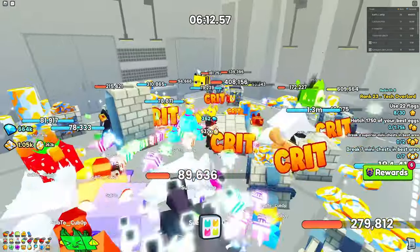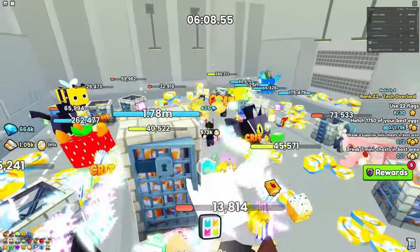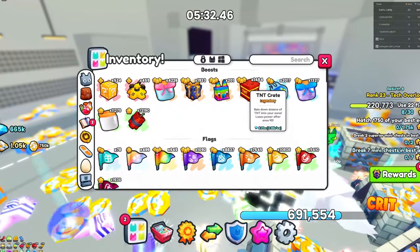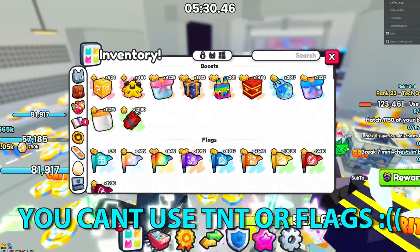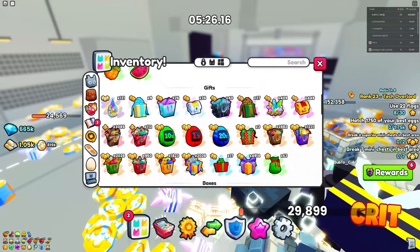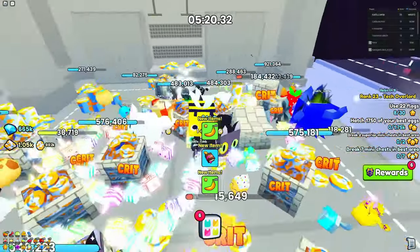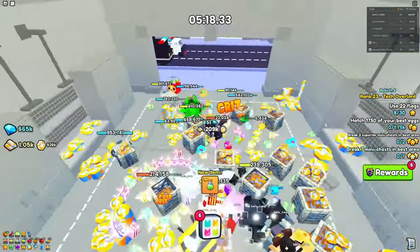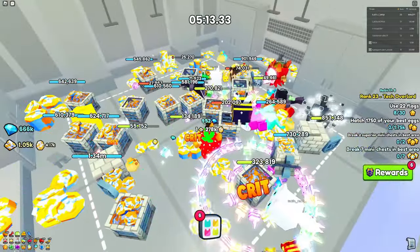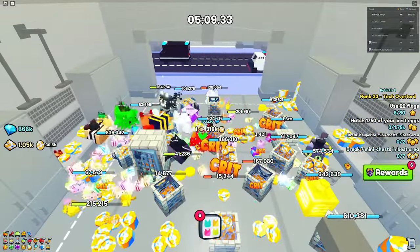I haven't gotten a huge pet from here yet — I did get my first ever huge pet from Chest Rush back at spawn. Also keep in mind that you can't use TNT items or flags in this area, which is unfortunate. You pretty much just need buffs, enchanted potions, and good pets, since having good pets is very crucial to breaking breakables a whole lot faster.